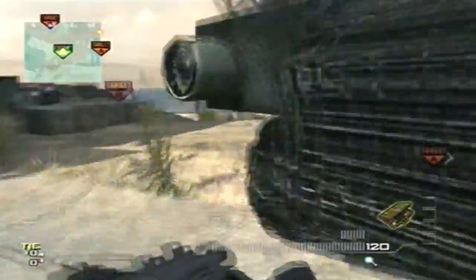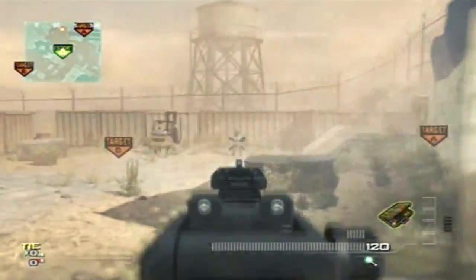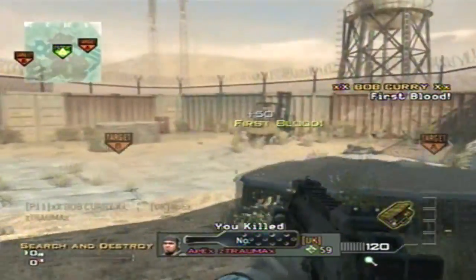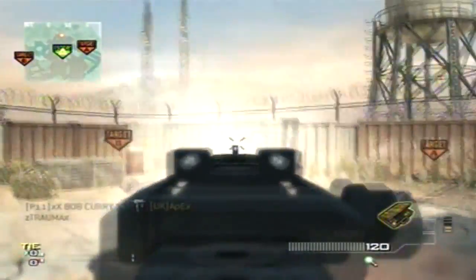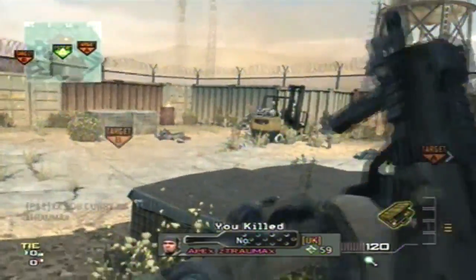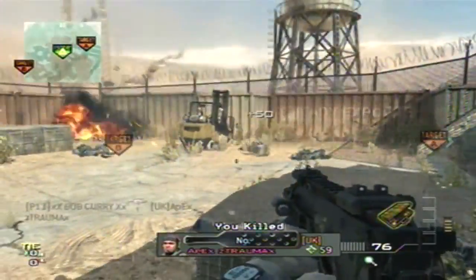As you can see, right as I picked up the bomb on the bomb carrier side, it switched my class to the bomb carrier — in this case I had an MP7 with extended mags and it switched me to an MP7. It'll show your screen switch a little bit.